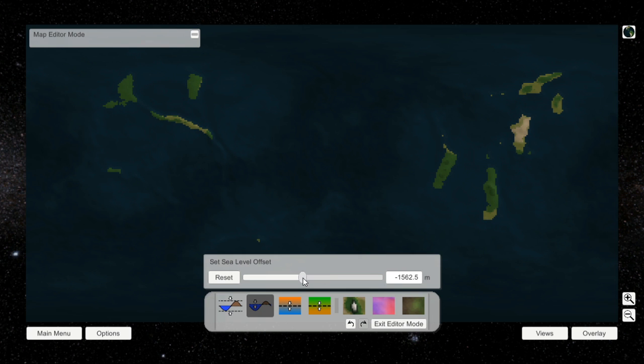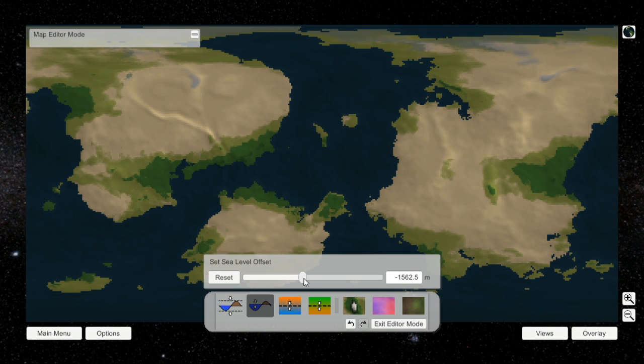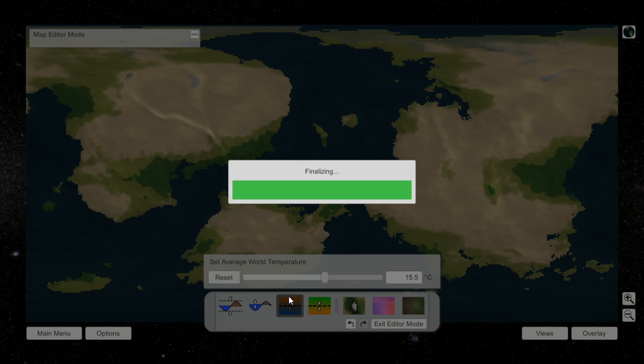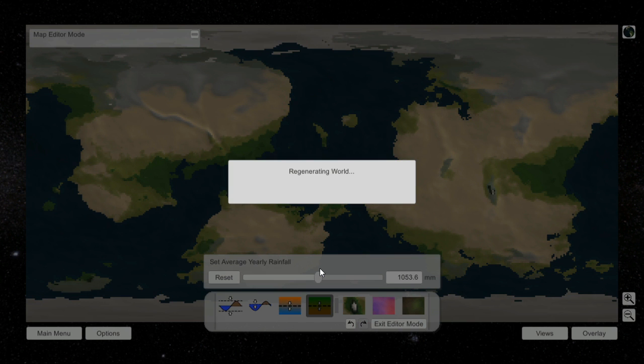That way we get some mountains, and we get some valleys, and we get some places where oceans can appear, until we get something that looks like planet Earth or some other type of habitable planet. We got some continents there, just adjusting the temperature. We got some polar ice caps — that's always good.